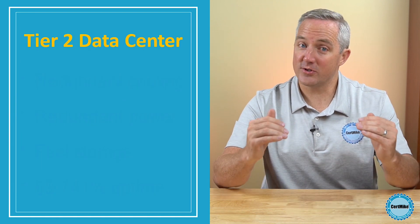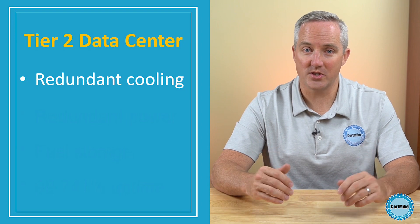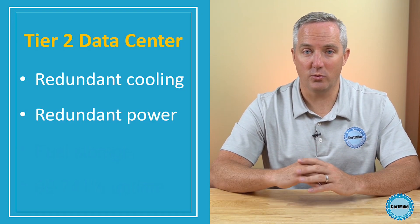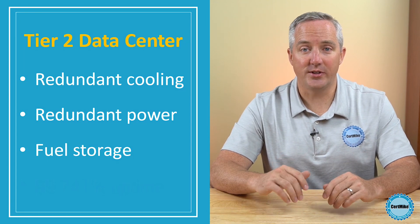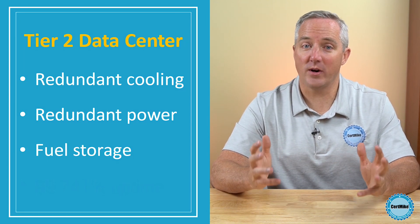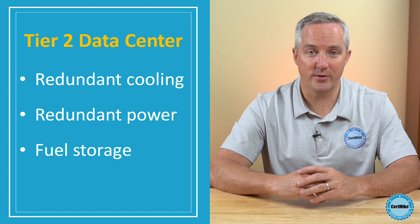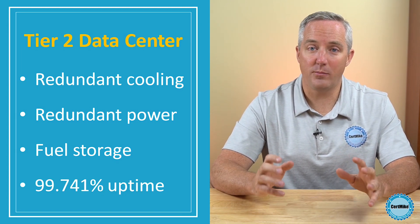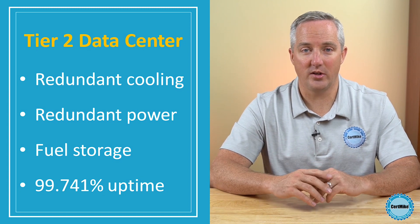When we move up to Tier 2, we add redundant components for important cooling systems, as well as redundant components that are critical to supplying power to equipment. These facilities must also have the ability to store additional fuel to support the generator. Data centers at Tier 2 are expected to provide 99.741% availability.